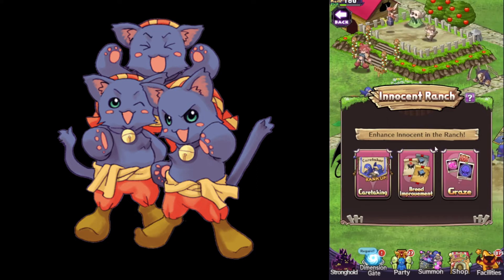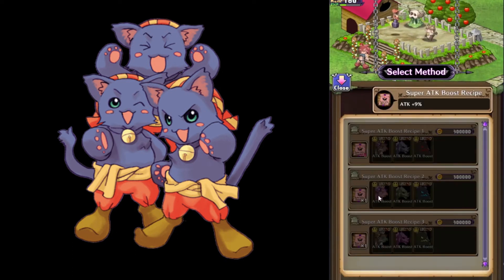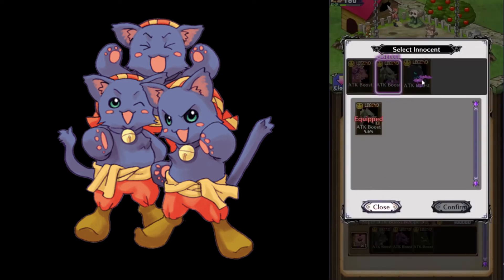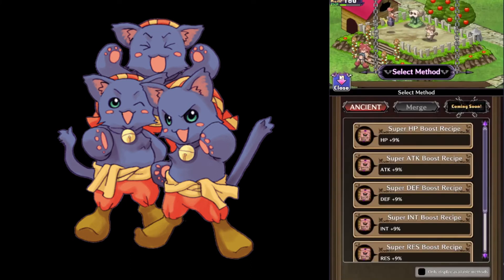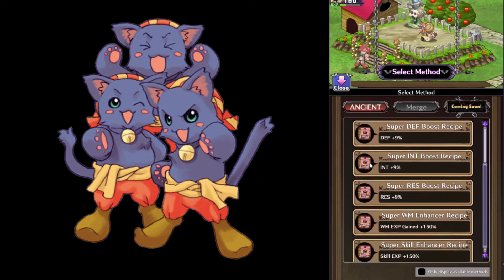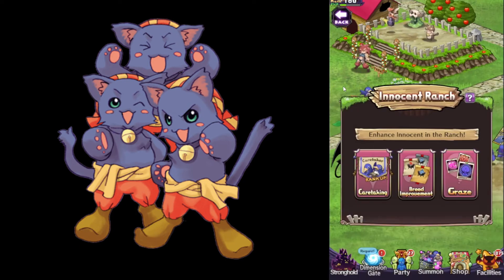The breeding option allows you to fuse innocence into a stronger version of them. Here you will use your recipes as well as your legendary innocence. A legendary innocence value goes from 5.5% to 6%, while ancient innocence is 9%. To create an ancient innocent, you have to fuse 3 legendary innocents of a specific species and use a recipe. You might think it's better to keep 3 of the lowest legendary innocents instead of making an ancient one, but if we compare 1 ancient with 1 legendary, the ancient is always better.